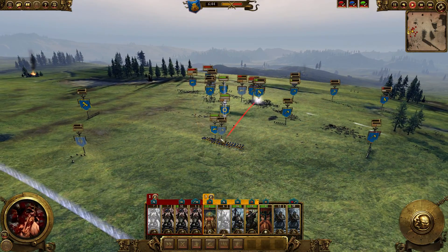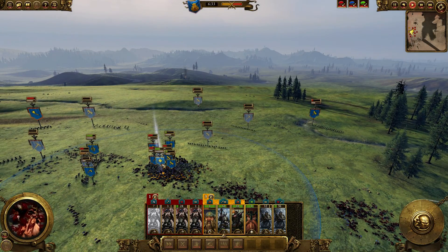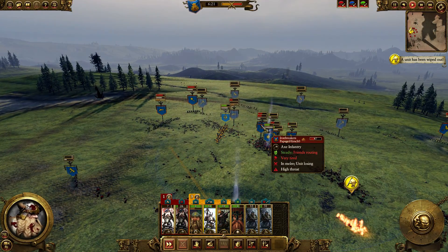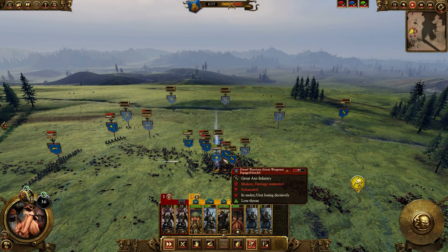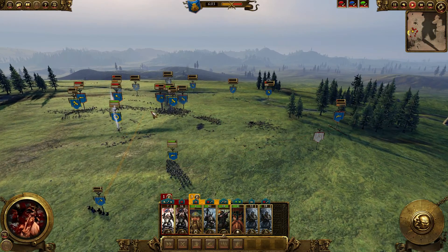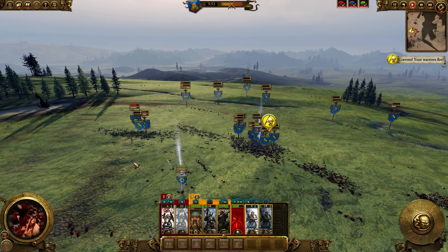Sorry guys for the really bad commentary here - I'm just really trying to concentrate and do the right thing. Support my general in this blob, continue pouring in some fire, switch targets. Getting shot in the back there, see if we can do something about it. We did manage to route them - close battle for sure. Hold in there lads!